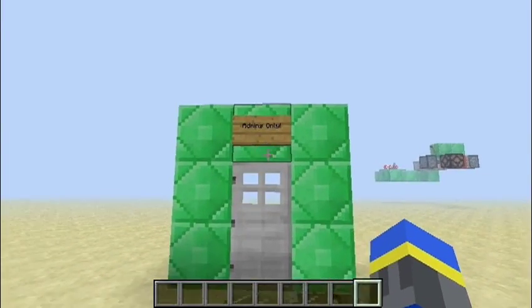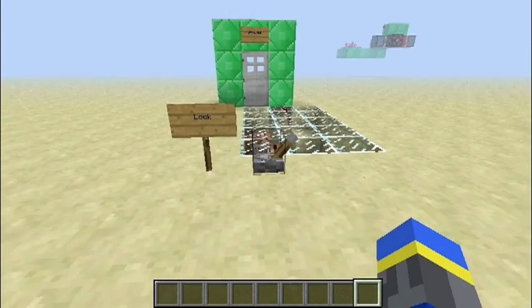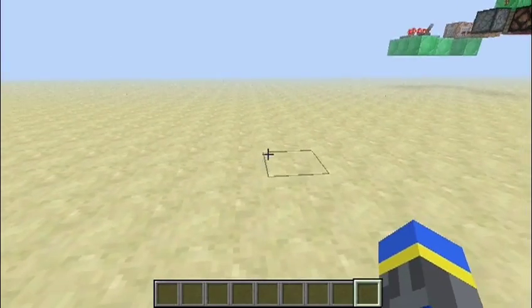First up, we have an admins-only door. We'll just turn off the lock, and since I'm in creative mode, I can walk right through.